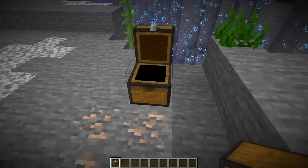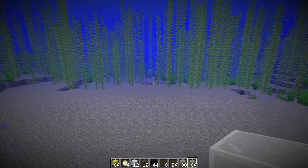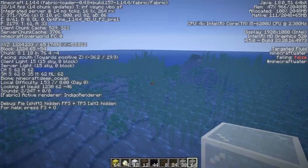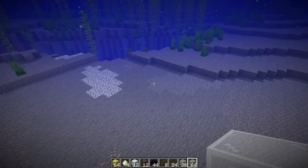The first thing you're going to want to do even before building the farm is find a flat location in the middle of a deep ocean biome without any land masses around it that could potentially spawn monsters and ruin the rates of this farm. You want to use a deep ocean biome since it is deep and will provide a lot of spawning locations. Once you've found yourself an area like that, you're going to want to start building the farm.